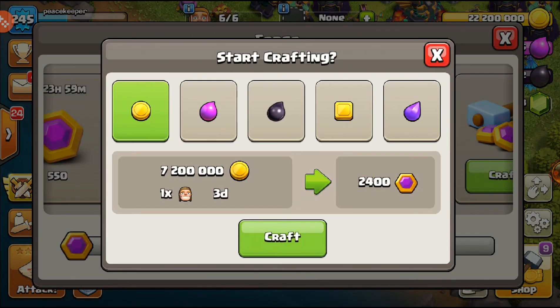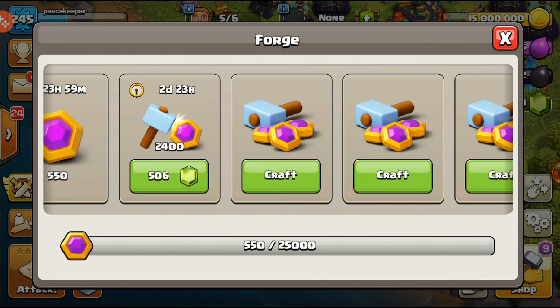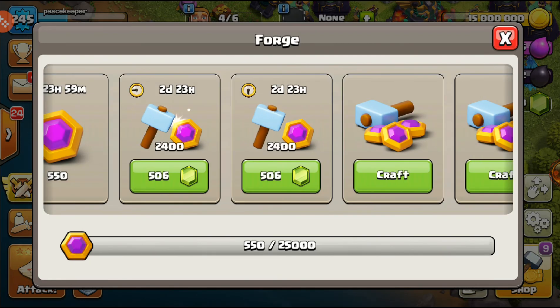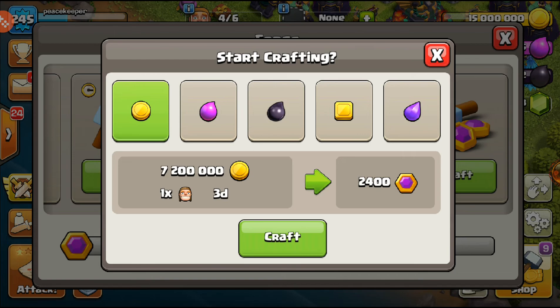Looking at the crafting, it seems like for max players, you'll be able to use the resources you can't spend anymore and turn them into capital gold. This is really sweet. Let's craft — let's use some gold. That used a lot of gold, but I like this. You'll be able to convert your resources. It will take three days, but this is insane — I really like this a lot.